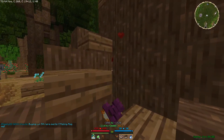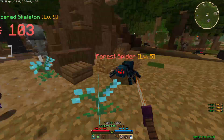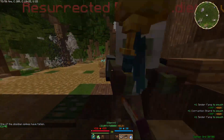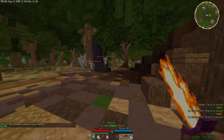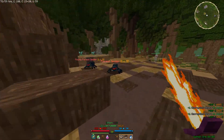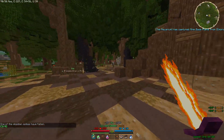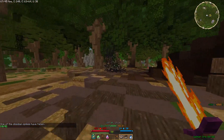If you kill mobs in this area, what will happen is the spikes will break. There's one, and you do this until all four of them go away and it will open a secret area underneath the tree that has a tier three and two tier two chests. There's the second one. There's number three. And there's number four.